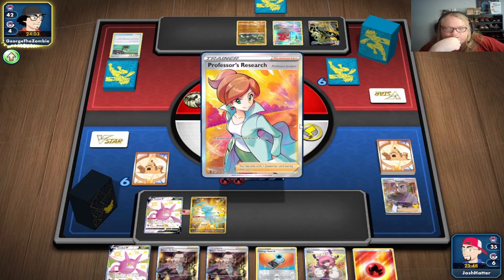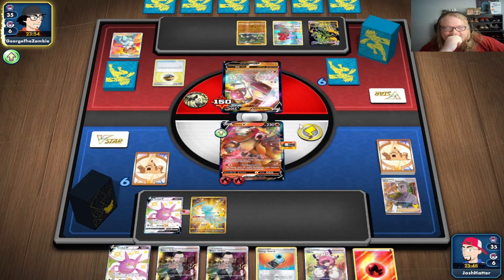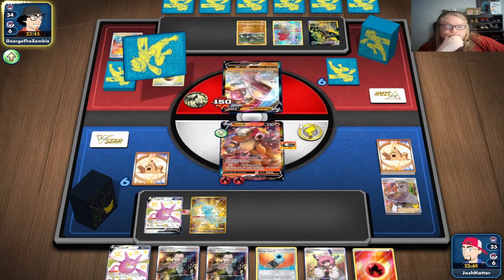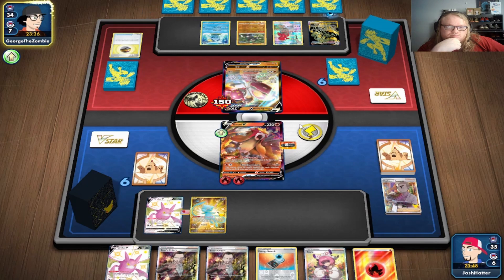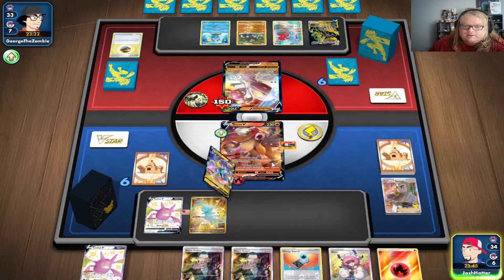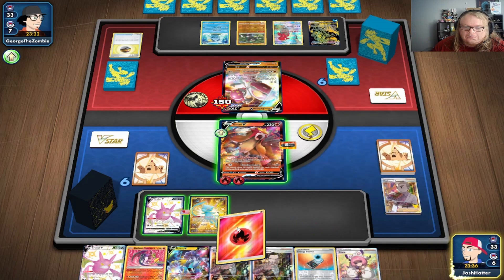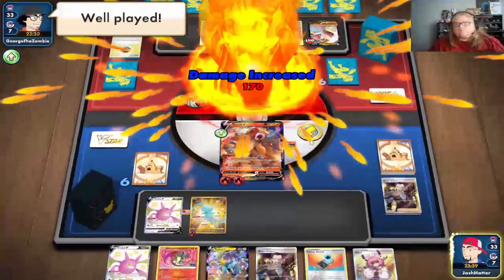They need to miss both the energy and the stadium. They're benching Crobats. They're doing 170 — that's good for us because that means they're not attacking our Entei this turn, and I'm definitely going to target it to try and get it out of there. We draw with Crobat. Our hand's fine. We're two-shotting: 40, 60, 80 — doing solid damage. Our opponent hits us with a 'well played' emote.